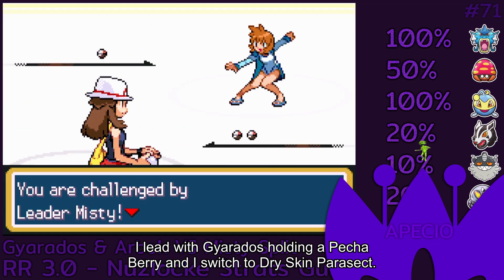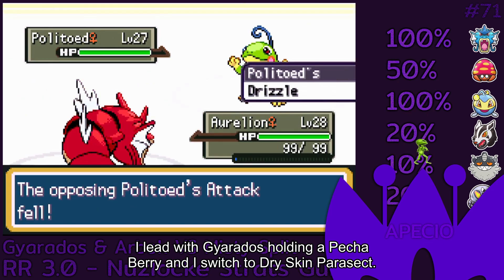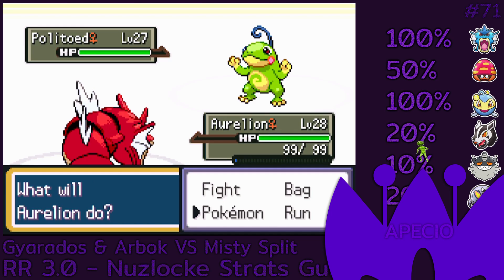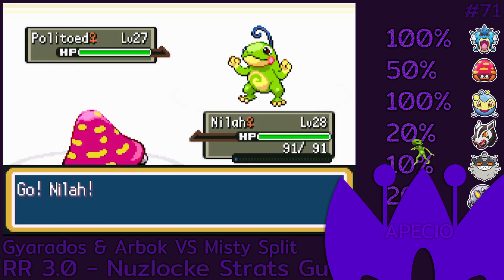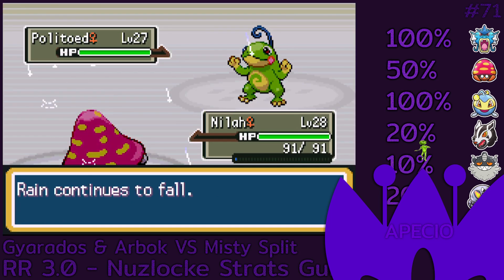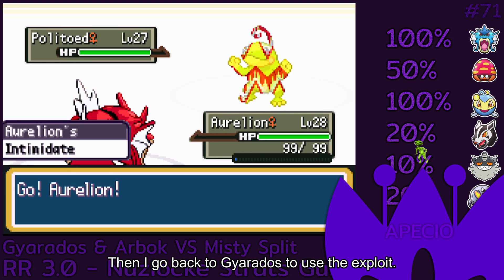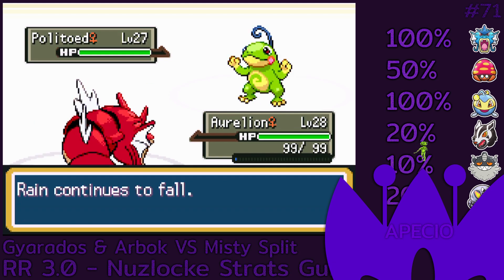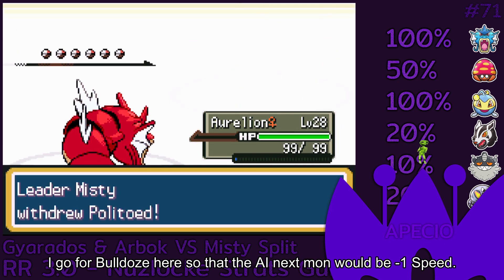Lastly, we end the split with Misty. I lead with Gyarados holding a Persim Berry and I switch to Dry Skin Parasect. Then I go back to Gyarados to use the exploit. I go for Bulldoze here so that the AI's next mon would be minus 1 speed.